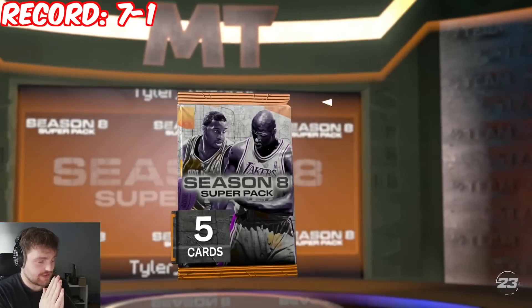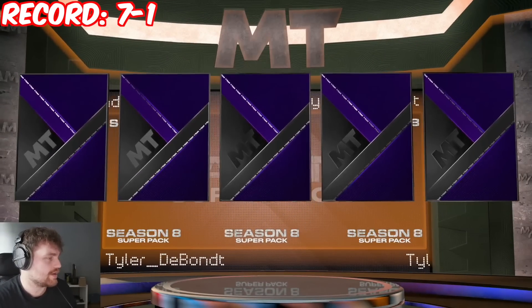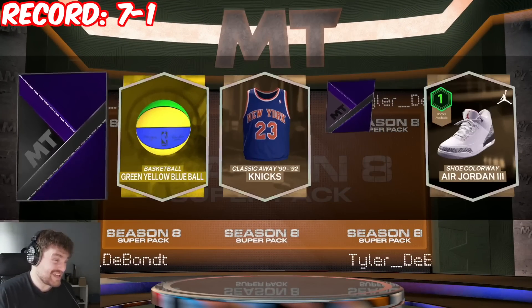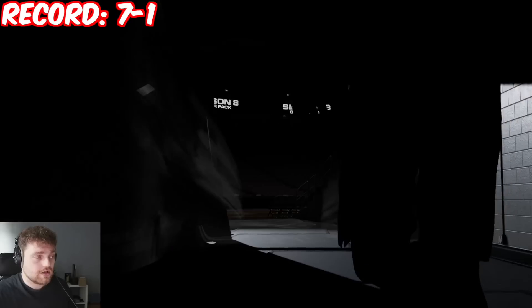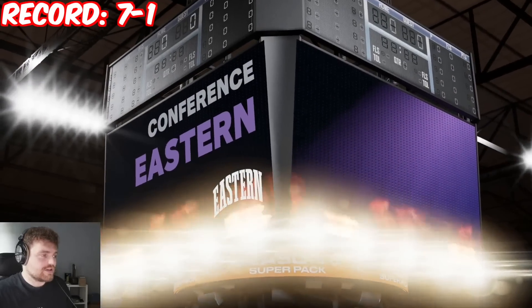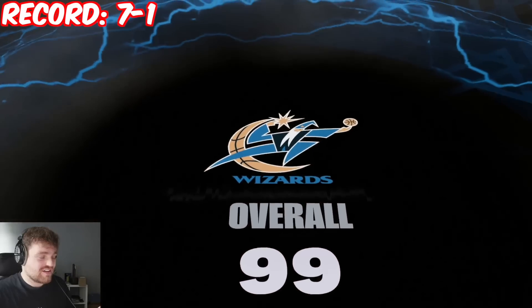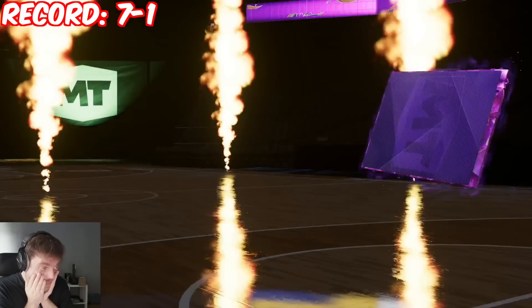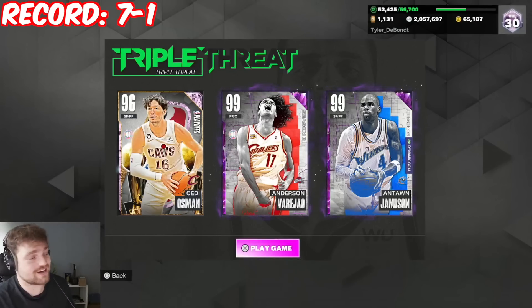Pack number nine. Chetty Osman's a really good player in TTO, by the way. I might honestly keep both if we can get a good dark matter here, because Joe Harris is probably going to be gone. Small forward four — it's Jameson again. Not a bad team, but Chetty Osman's probably going to be our main offensive threat.